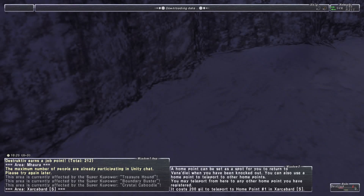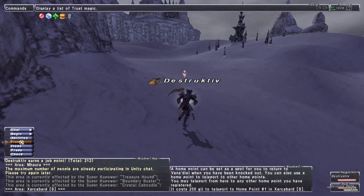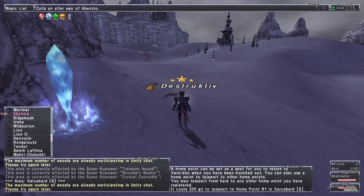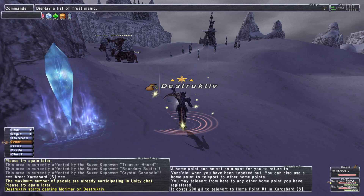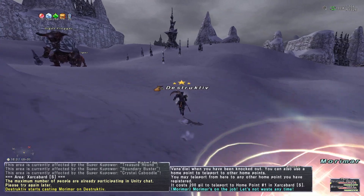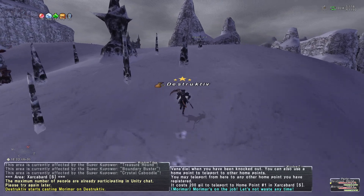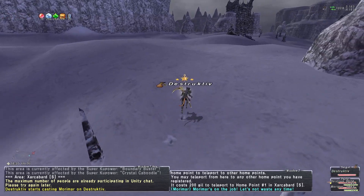That extra 50 hallmarks for an extra three minutes of fight time — we don't need that. I say it every time we're doing Ambuscade: we don't need that extra trust to kill these mobs just a little bit faster.